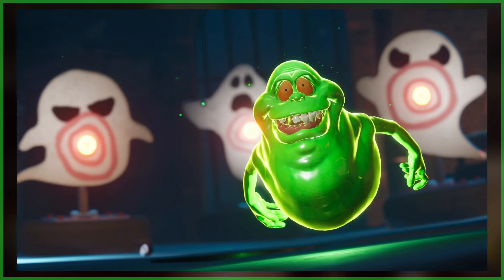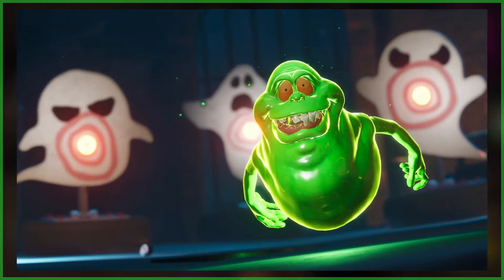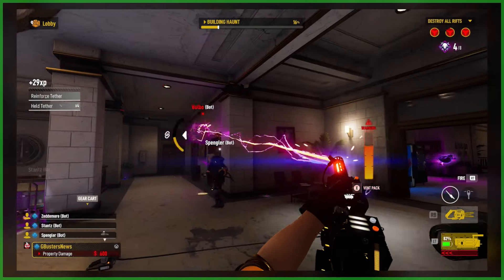It was also confirmed that some of the other ectoplasm abilities will be used for the onion head, including Brainy's Glob Throw and Winky's Sludge Puddle.